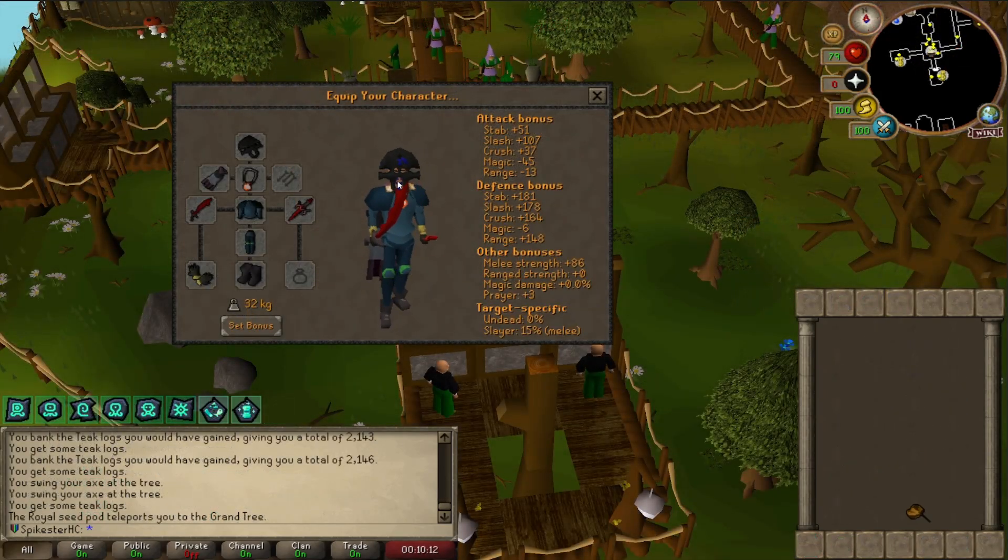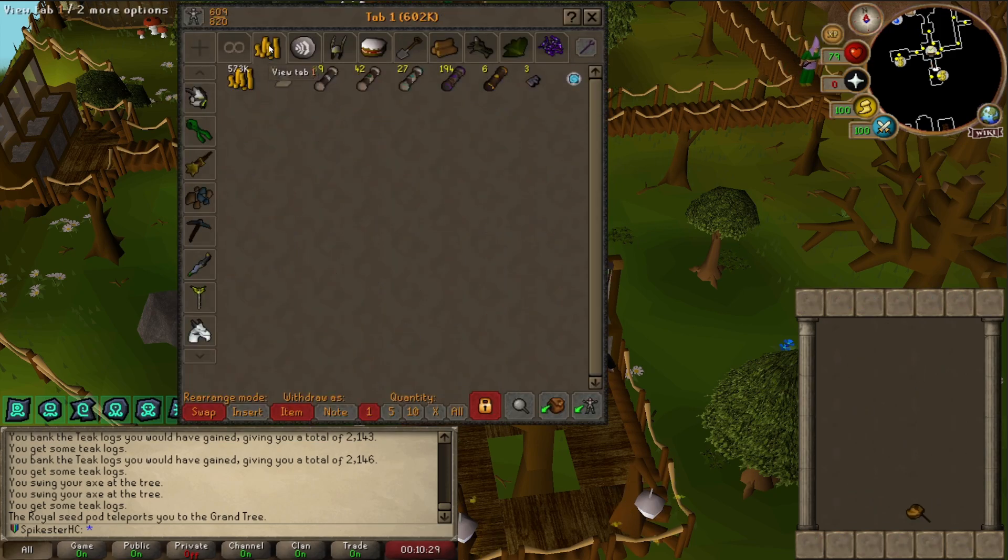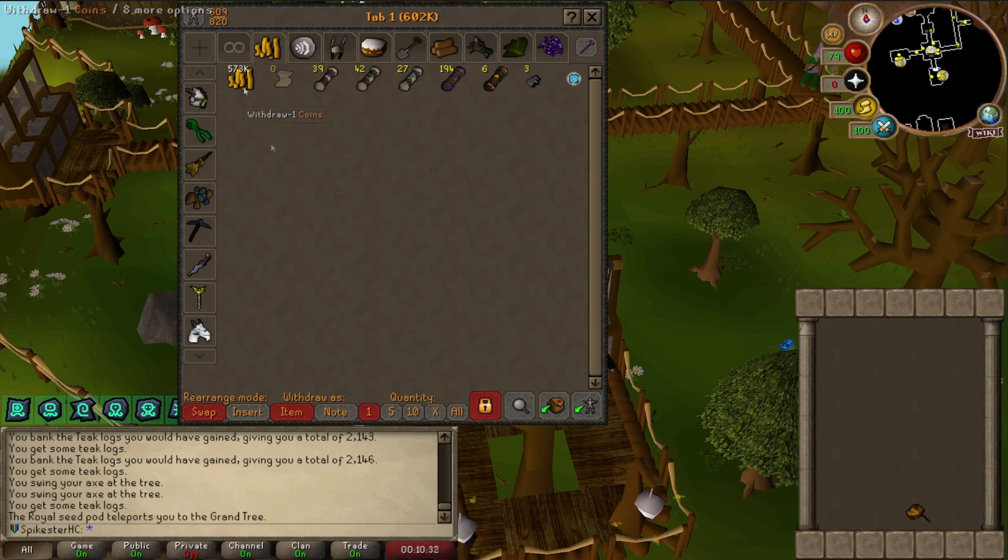Before doing any more Slayer, I want to get my Black Mask imbued so I can get the bonuses for ranged and mage as well. The way I can do that is spend cash on Nightmare Zone points — for one coin you get one Nightmare Zone point, which means I need about 1.3 million cash to imbue my Black Mask, and I don't have that. My plan is to go do some hard clues and hopefully get some Alkables.